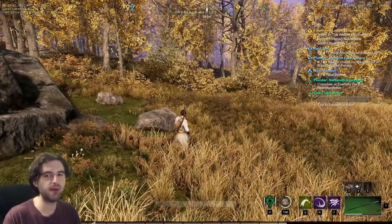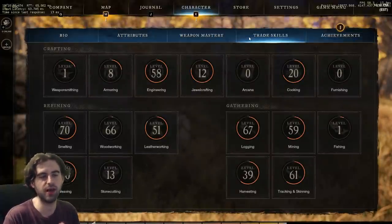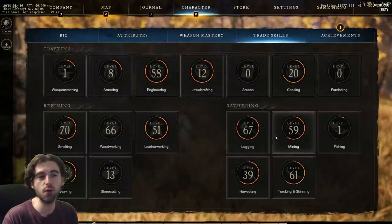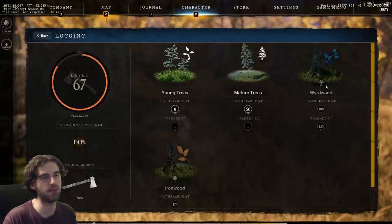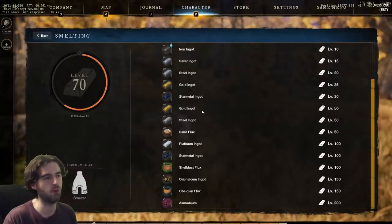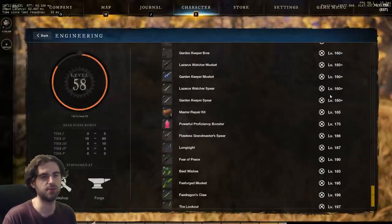Now let's take a look at the life-skilling activities: crafting, gathering, processing, and all those different activities found in MMORPGs. These are your different options — there are a whole bunch to choose from, all with up to 200 levels to work through. We'll look at logging just to show you, but basically as you progress through the levels you get an increase to your gathering speed as well as access to various new resources you can gather. For smelting, you smelt different ores and bars; for engineering, you craft different items, tools, and all sorts of things based on your level.